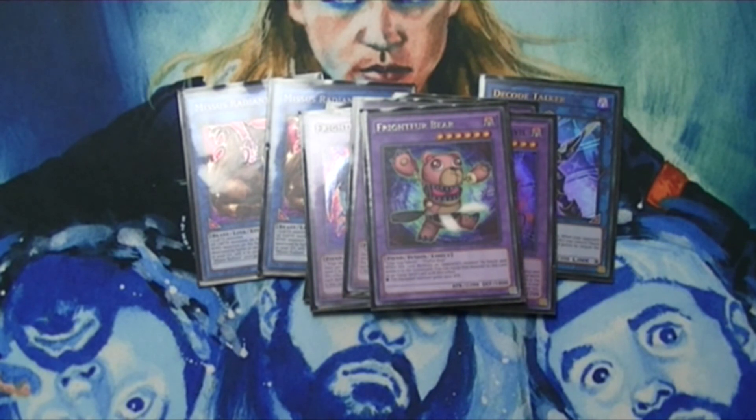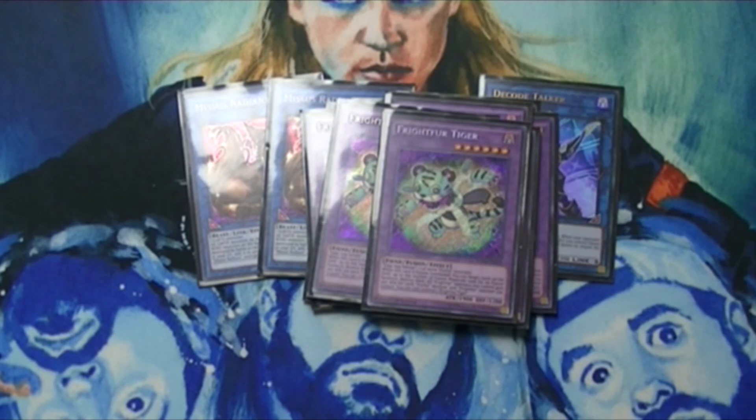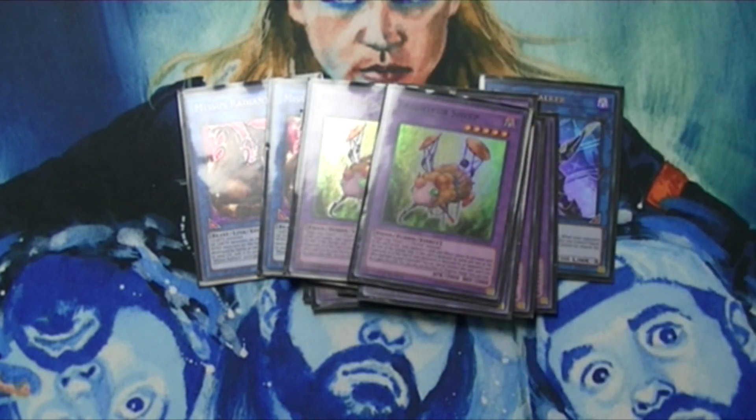Frightfur Bear I'm running mostly for the search — not a bad card but not a great card either, just want to be able to get Fluffal Bear in my hand as easily as possible. Two Frightfur Wolf for the OTK, even though that doesn't happen a whole lot in link format, it still happens occasionally and I like to be ready when it does. Two Frightfur Tiger — board wipe and an extra boost. Get that out plus a couple of Frightfur Sabertoths and all of a sudden you've got the potential to OTK without playing a single link monster or without Wolf.